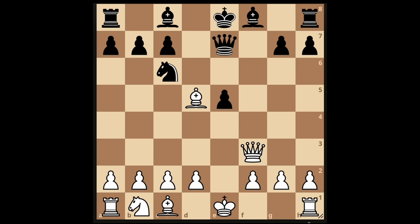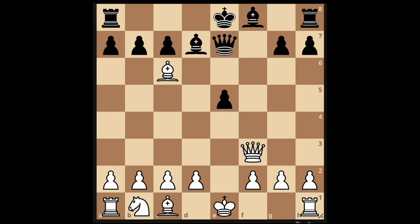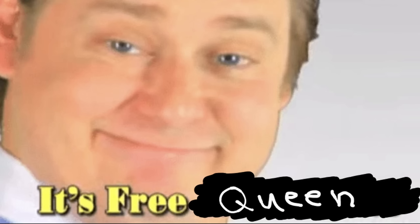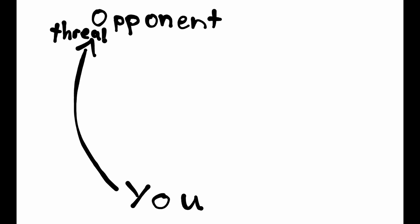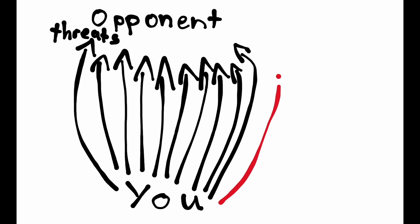15% play queen e7. You take the knight, and if they dare to recapture, you take the pawn, giving check and attacking the rook — that's just game over. If they don't recapture, you get a free knight and a ridiculously strong position. Another 9% take your bishop with the queen — that's a free queen, you just take it. Basically, we have a position that creates so many threats that the average low Elo player inevitably fails to spot all of them. There are dozens of threats and all it takes is one mistake.